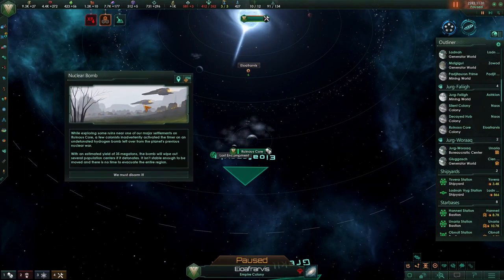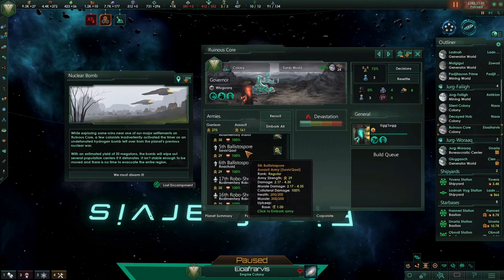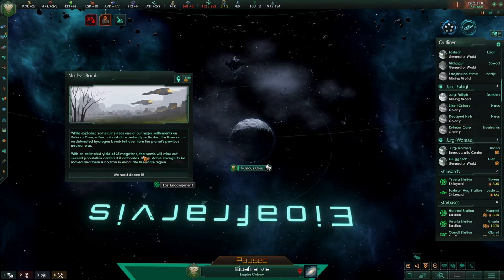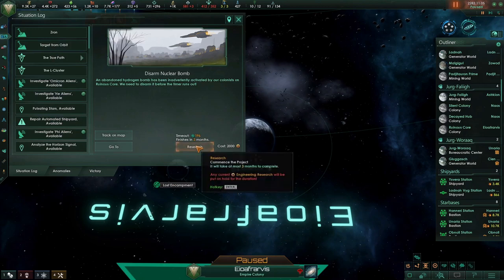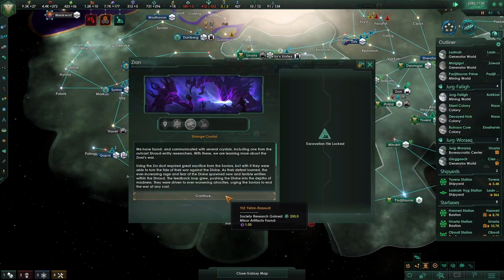We've just found a nuclear bomb on a planet - the previous planet that had issues with a tomb opening up. We've got something of a military detachment there and they found a 35 megaton bomb. That's only 15 megatons shy of the Tsar Bomb, so that's pretty massive. We need to do the special project - we just need to research it. We absolutely don't want a nuclear bomb going off on one of our planets.